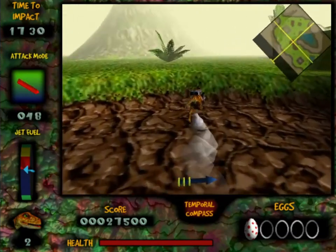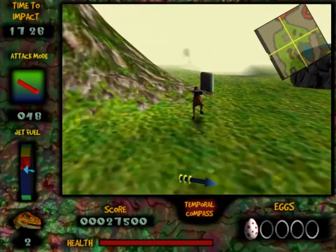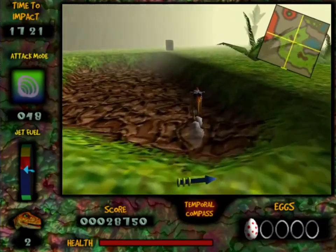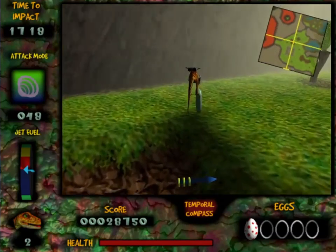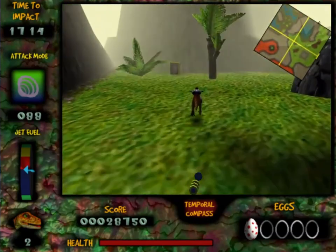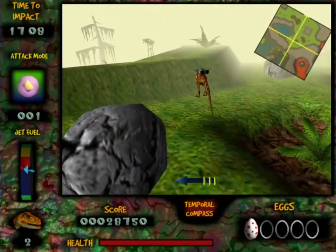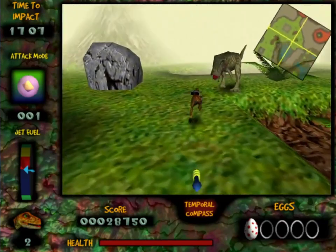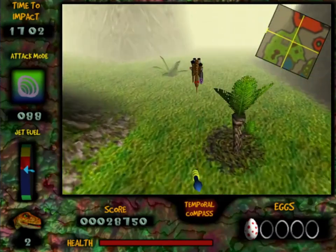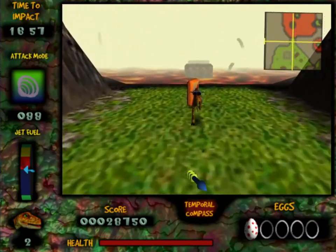We got the cool missiles. You can see the cool sound way of gun. Gotta look for eggs constantly. This weapon — we gotta be careful with this. This is a smart bomb, if I'm remembering right. I went out of my way not to lab anything today, just so that I could go in and be like... I remember that!